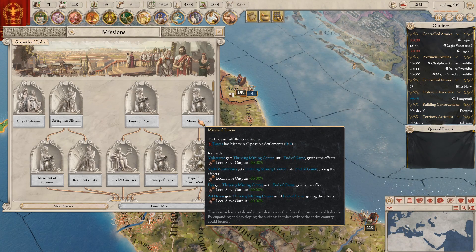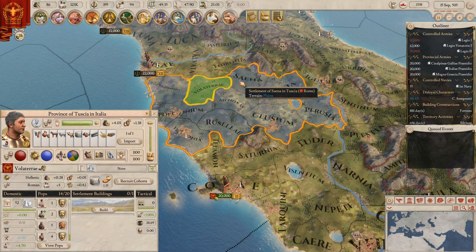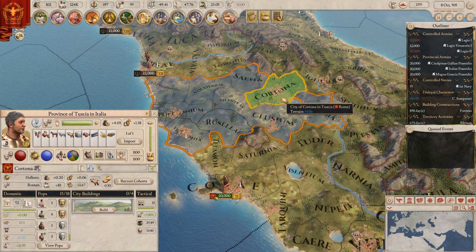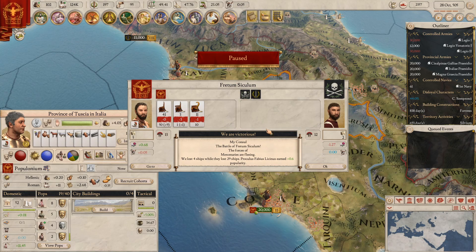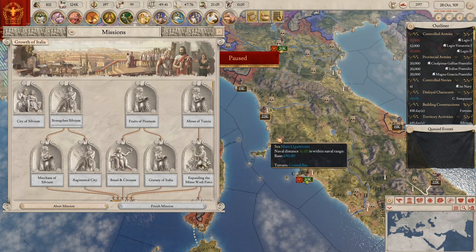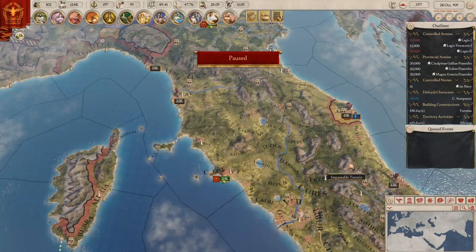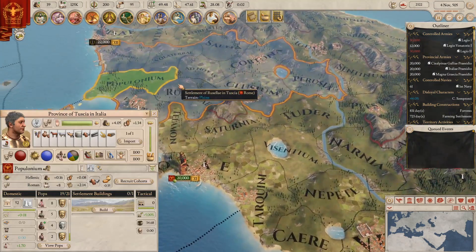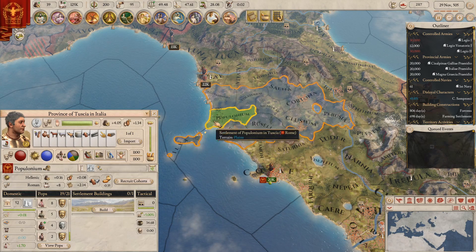Tuscany is this one here, so we're looking at one, two, three. Where's the last one? Oh, I need to downgrade Tuscany itself — oh, that's horrible. You need four mines but you can't build mines in cities, so this needs downgrading into a settlement. Might as well do it early, but that's a real pain in the ass. That really sucks that I had to get rid of that city. I wonder — did Etruria build this as a city, or was it a city from the start of the game? Because if it's a city from the start of the game, screw that mission.